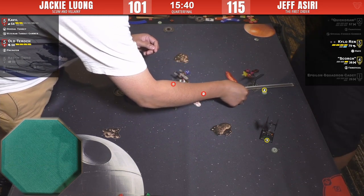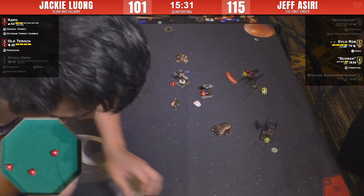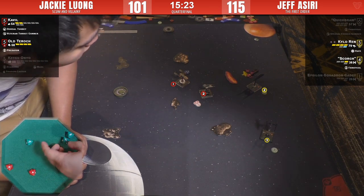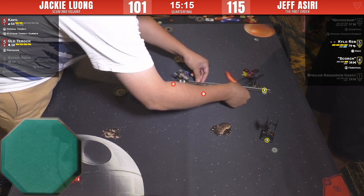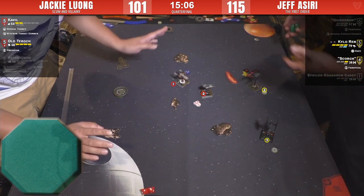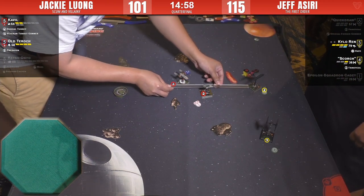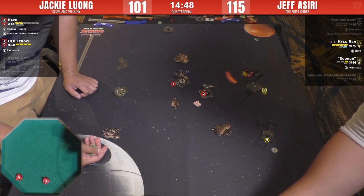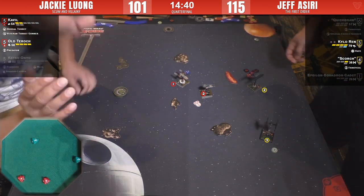Cavil has what looks like only a primary shot at range three. Is he going to spend the lock on it? No — saving that for the big pound down. Kylo likes that range-two shot with the Force flowing through him constantly. Does he have range two on the Y-wing? He's going where his lock is — actually he's going for the Y-wing. He doesn't spend the lock — okay. Cavil lives, and Jeff says, 'Yeah, this is on!'